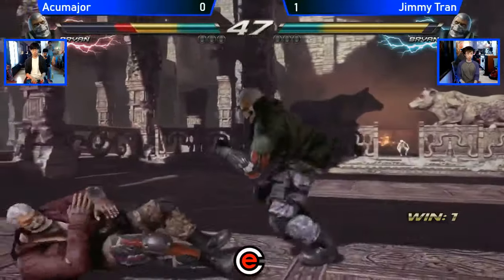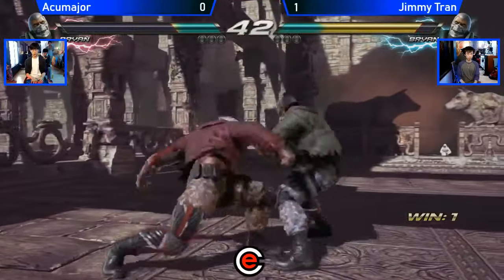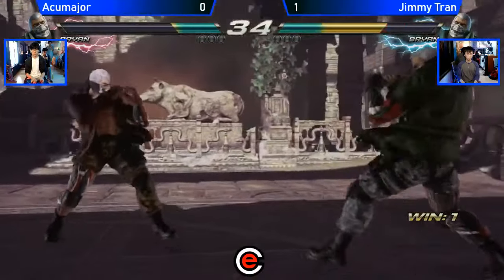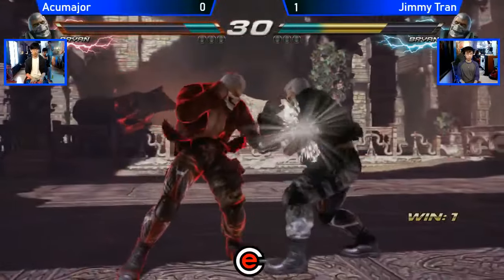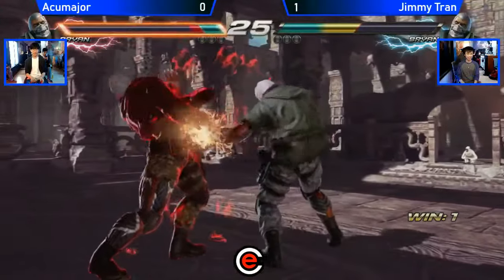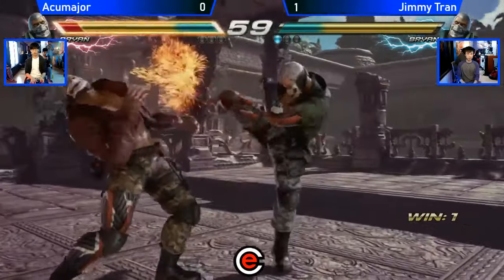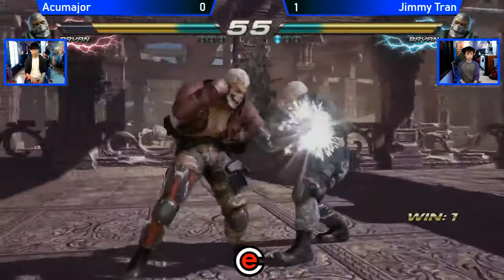Back 1, a little bit late. Nice punish. Accumager down, not quite in Rage — he's like a speck away from Rage. That's minus 14. I don't know if Bryan can actually launch it, because the Jet Upper is a 14-frame launcher, but it is high, so sometimes it whiffs on certain things that are minus 14.